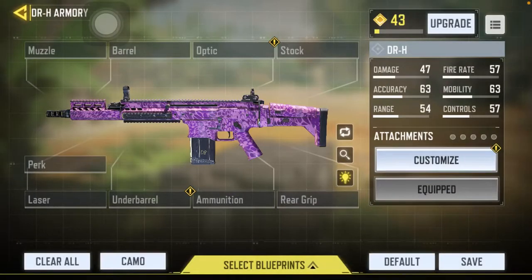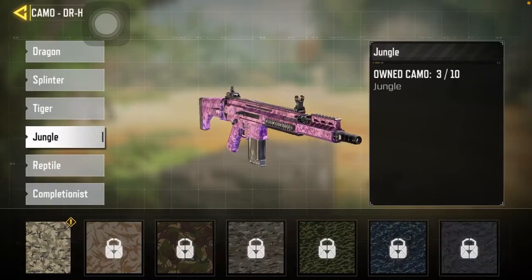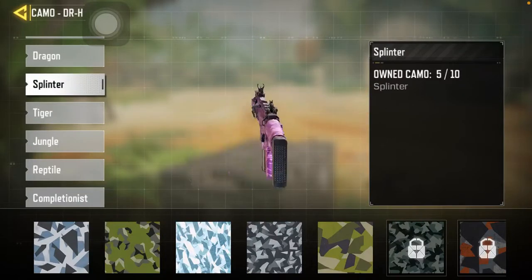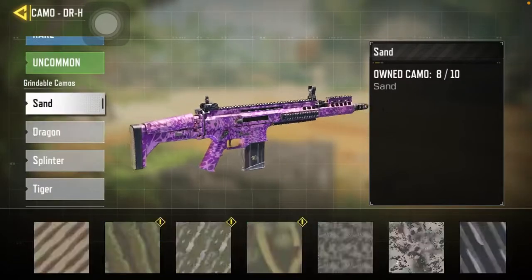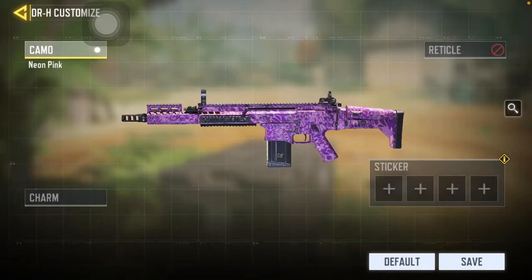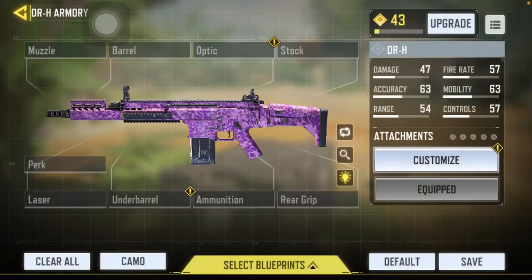And now there's more camos. I'm trying to get gold for the DRH. To me, this gun reminds me of the SCAR. You can change the reticle, you can put charms — I don't really do that. You can also put stickers.